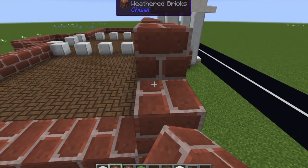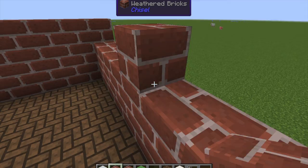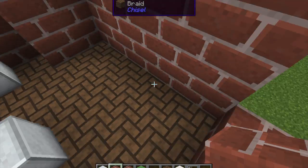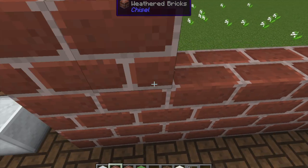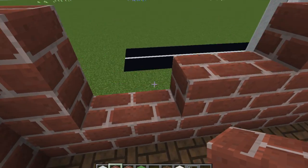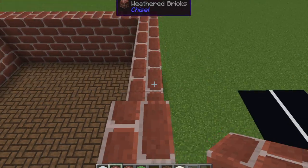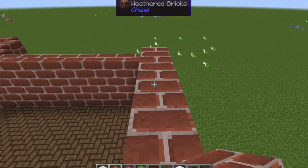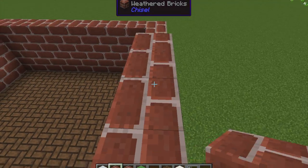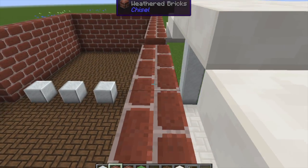I used a little magic where I just randomly broke blocks here and there in no specified pattern, then filled in all the holes with the other variant — broken weathered bricks from the Chisel mod. That left me with a very nice brick building that looks like it's been around for maybe 10 or 12 years, which was the look I was going for. I didn't want it to be brand new with all the same block, but also not too broken down either — 10 to 12 years felt like a good spot.